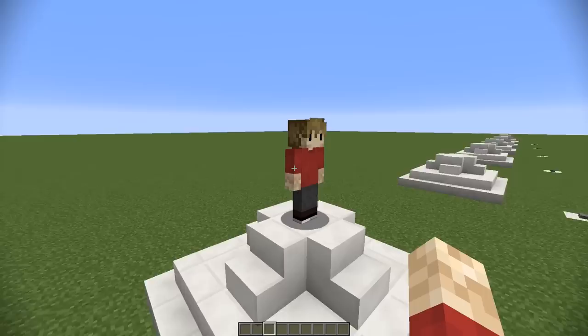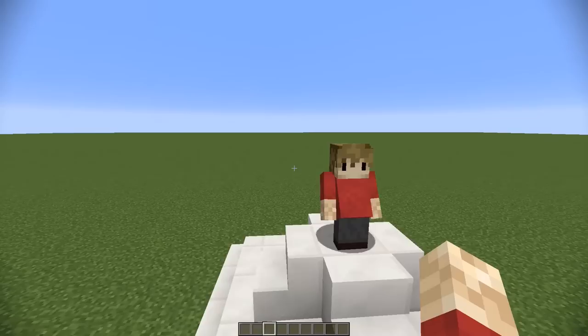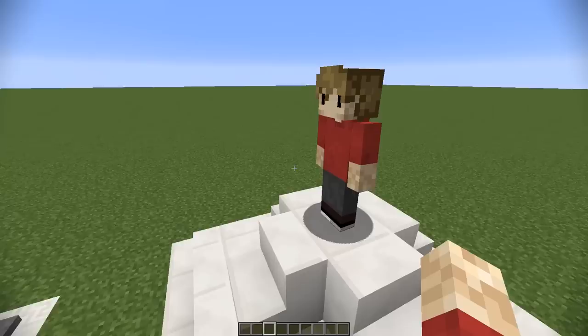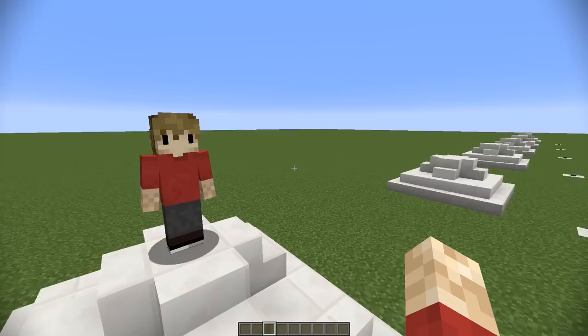The first one looks like a very normal looking skin — this is just me. However, if I start to crouch, you can tell that it's actually on backwards. So if I crouch repeatedly, it looks like I'm actually thrusting the air. What is happening here is the skin is on backwards, so this is actually the back of the head here and this is actually his face. If you wanted to perform this, all you'd have to do is reverse your skin. It's quite an easy trick and if you walk backwards, you can actually fool your friends.